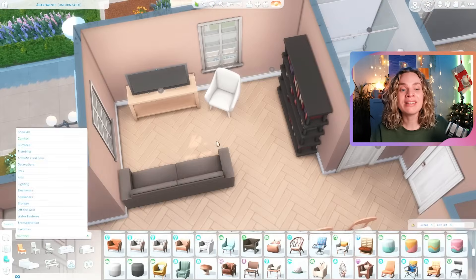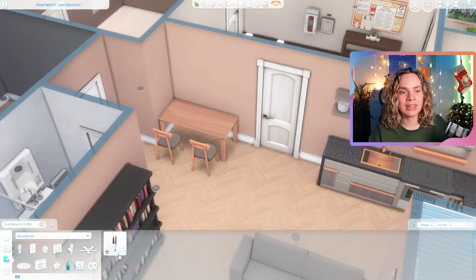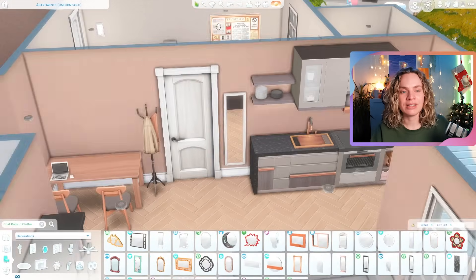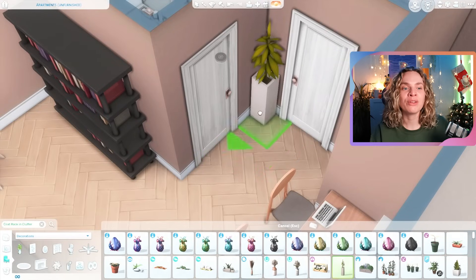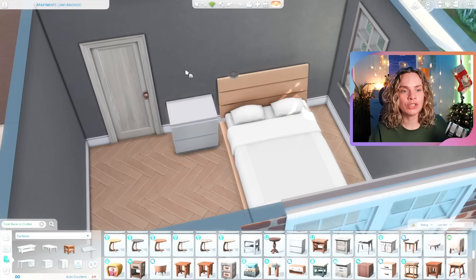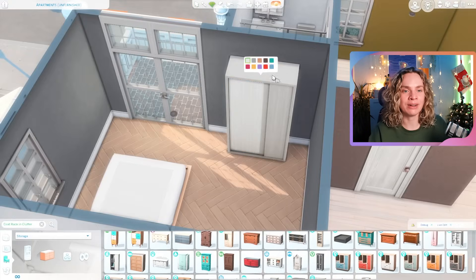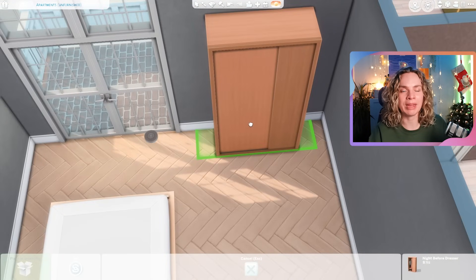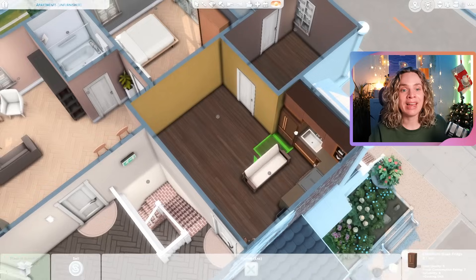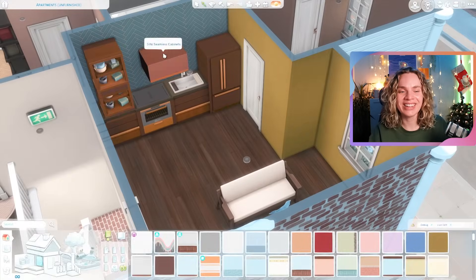The apartment with filler furniture — the kitchen is just what comes with the apartment, but for the rest it's basic filler furniture to give potential tenants an idea of what it could look like, or maybe they can rent it with the filler furniture included. That one was very quick to decorate.